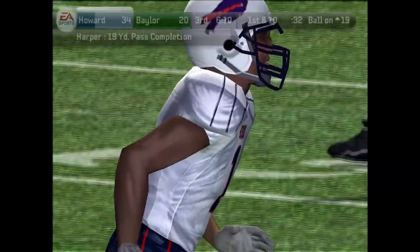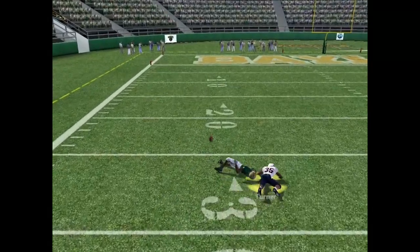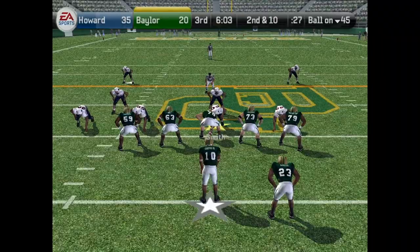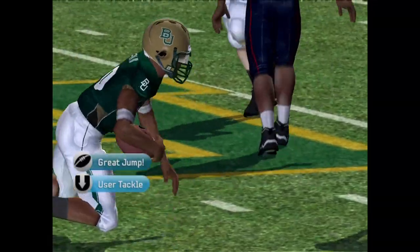We find ourselves up 35-20. RG3 with the play action — Turner breaks up the pass, that was almost a big play. You look at that QB comparison: Harper and RG3 are playing neck and neck right now. RG3 runs right side, gets tackled by Johnson — end of that drive, we get the ball back.